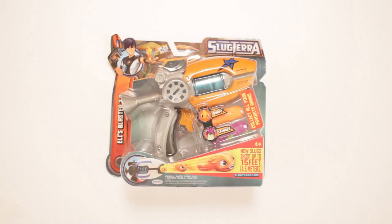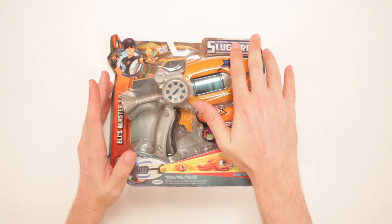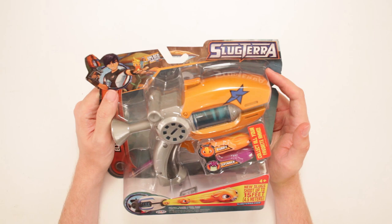This is Slugterra Eli's Blaster 2.0. This is exciting. It's got Burpee and Spinner inside. That's gonna be a good time for everybody. You can unlock the app and online content. It includes 1 blaster, 2 firing slugs, 1 collector poster, and 1 game code!